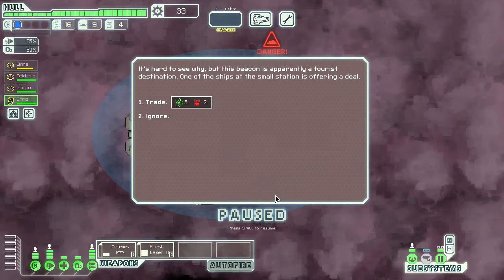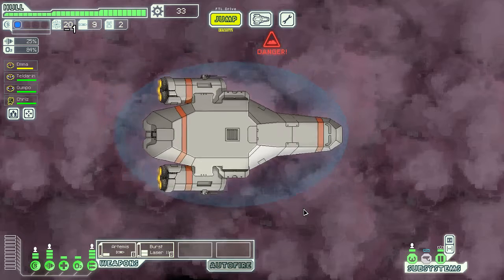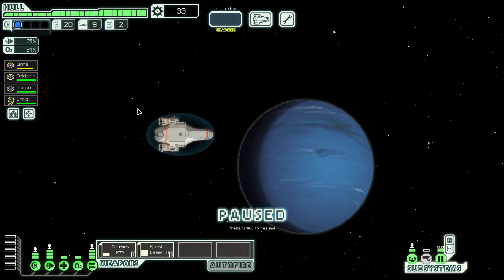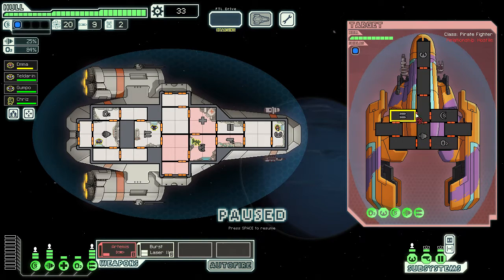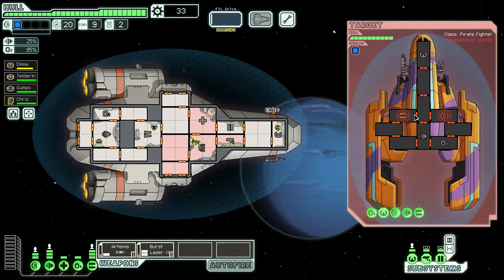This beacon is apparently a tourist destination — a ship at the station is offering a deal: gain five fuel and lose two drone parts. That's fine with us since we don't want to use drone parts anyway. Next up — a slaver ship. He hails us and offers laborers for cheap. We can buy a crew member, attack them, or ignore them. Let's go ahead and attack — maybe we can get them to bargain from a more advanced position.